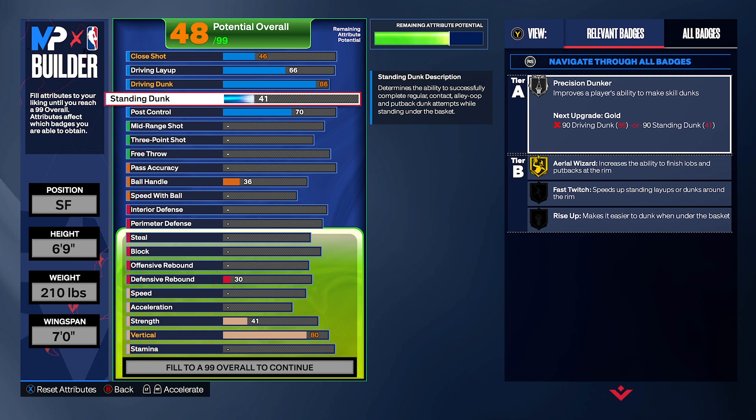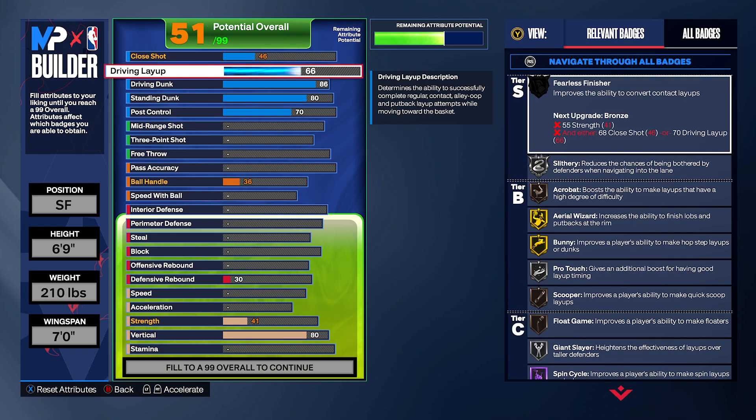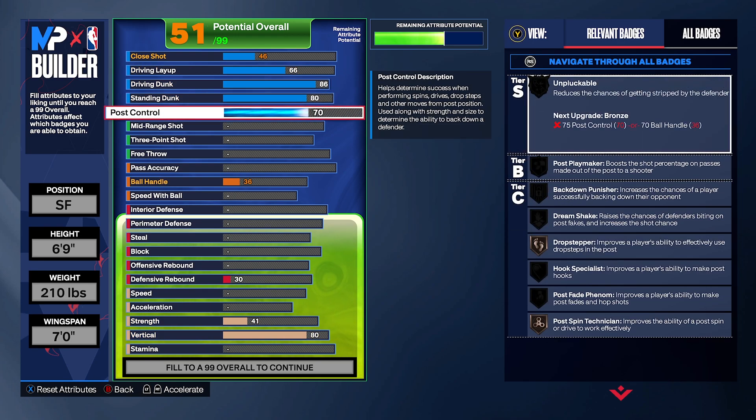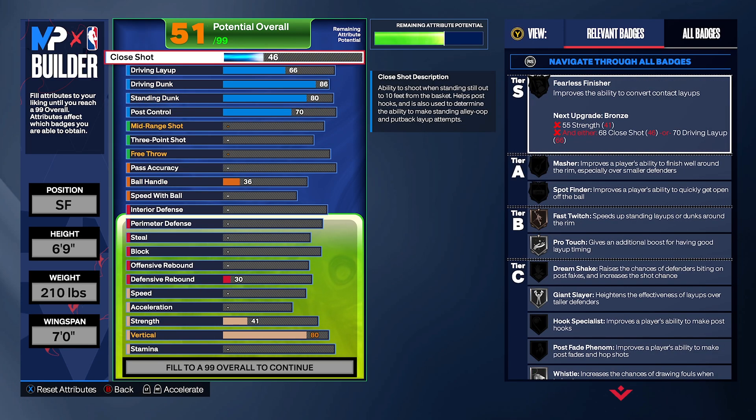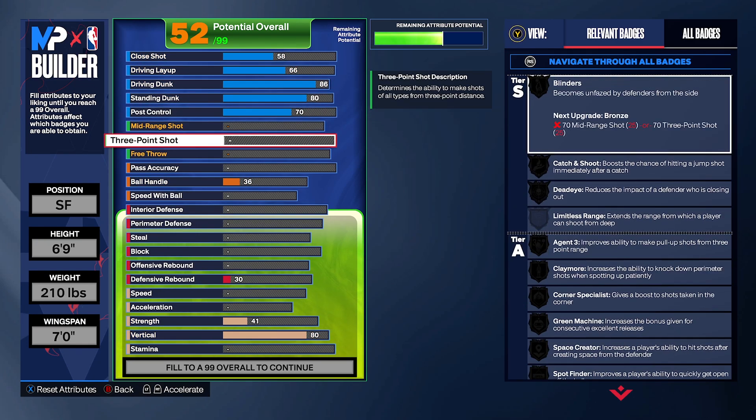LeBron's ball handling is going to be 80. Now standing dunk — we're creating a big man, kind of like a 6'9" small forward, so we do need standing dunk. We're going to have it at 80 standing dunk — solid. We'll get some contacts with that, and also we're going to have fast touch and rise-up animations. Now, layup — I ain't going to lie, LeBron is good at layups — but we're going to have it at around 66 layups. We're not going to touch it. I know he can do drop layups and stuff, but we need other attributes like shooting. 2K does not want us too overpowered, so keep free throw shot at 58.